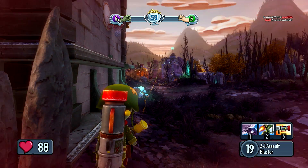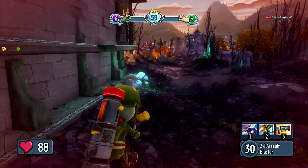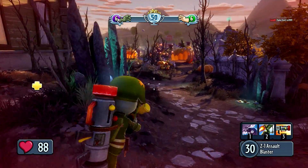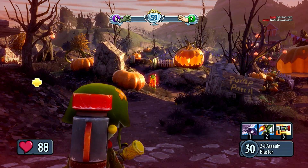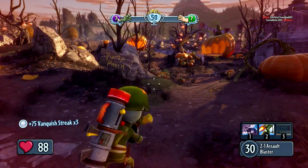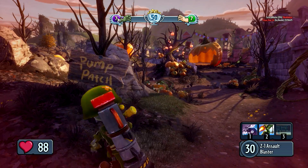Every time you level up your character a bit you get to unlock certain things — new abilities, skins — and you get to customize your character. At one point I was playing as a plant and there was a guy dressed completely as a plant but he was a zombie, and I'm like, wait, what's he doing?